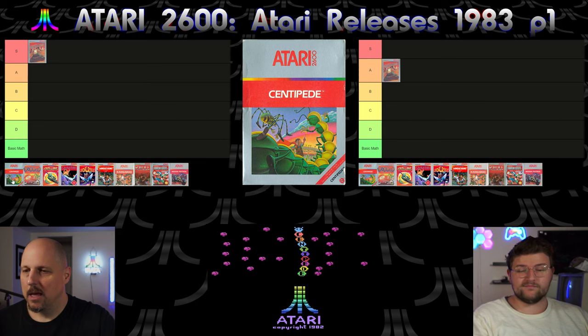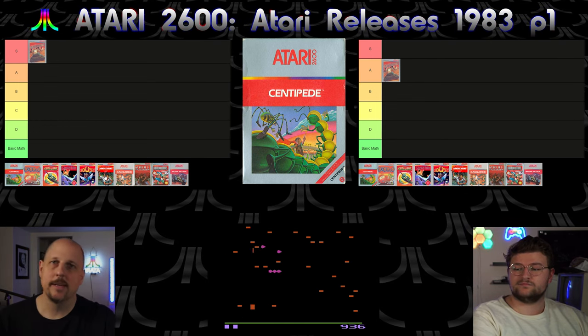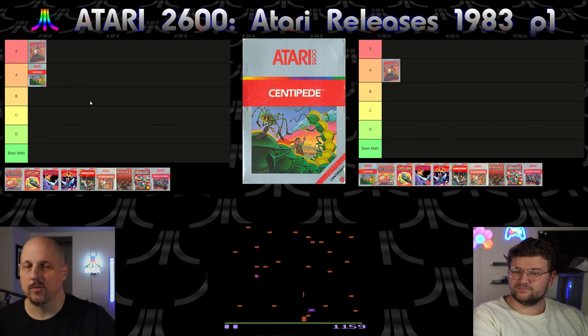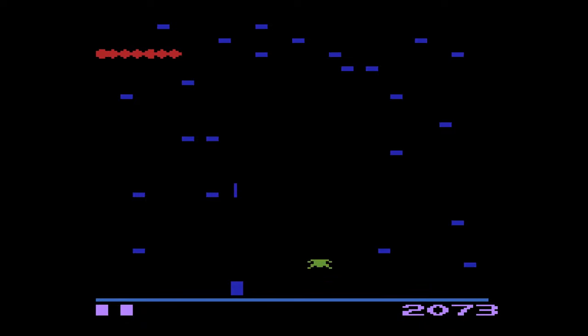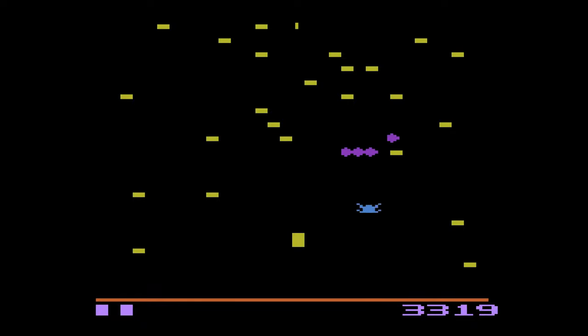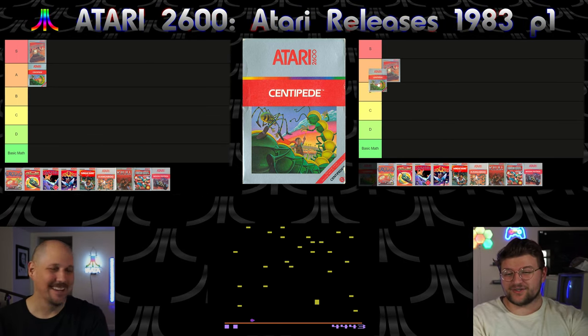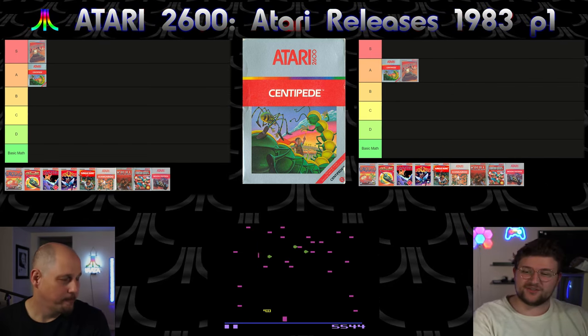Next up, Centipede. All these games, by the way, are games that were almost all in arcades first, so a lot of these ratings are going to be based on how well they recreated the arcade experience. Centipede was really good. The mushrooms could have been more detailed than just a dash, but the sound effects and the way it played were really good. We found a couple of hints in the manual — making a gap so things come down, and sure enough it worked really well. I'm putting it above Battlezone in A tier; I thought the theming was fun and it was just a tight experience.